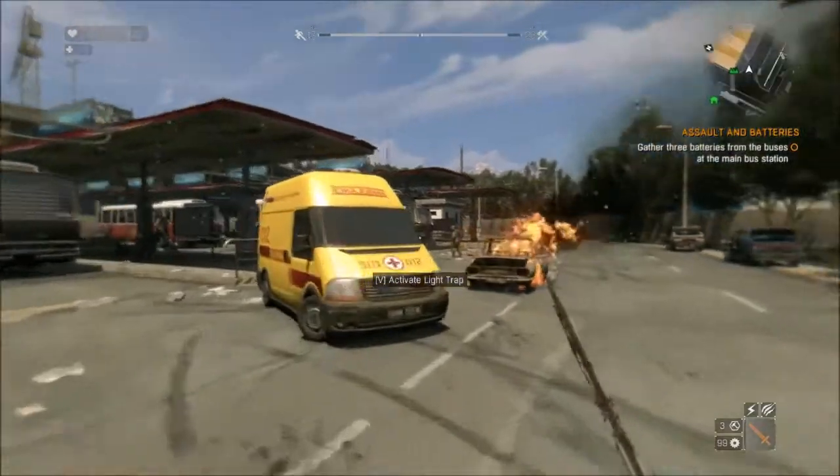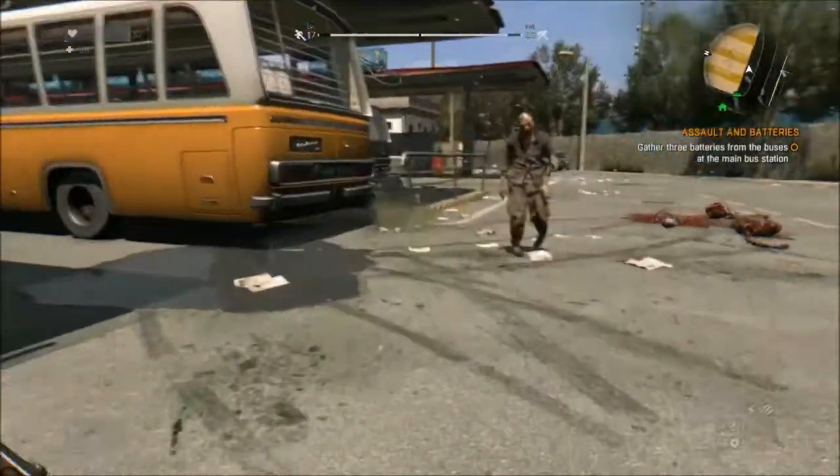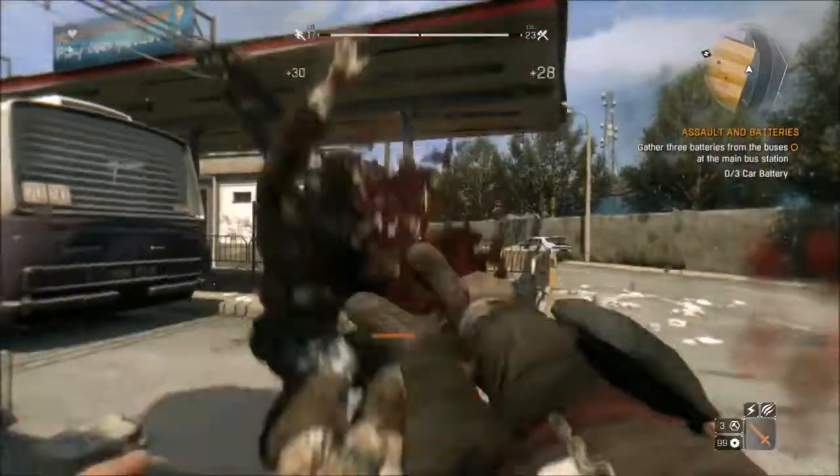Bus stop — there is a mission here. Side missions for the win! Kick, kick. Slice your head off. Slice your head off. Jump and kick.